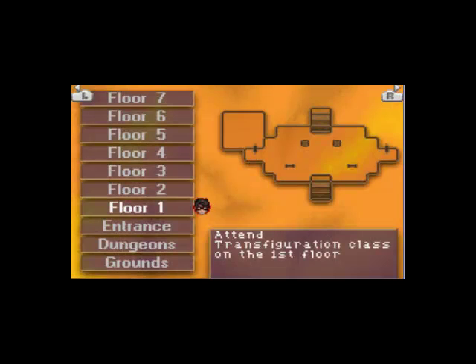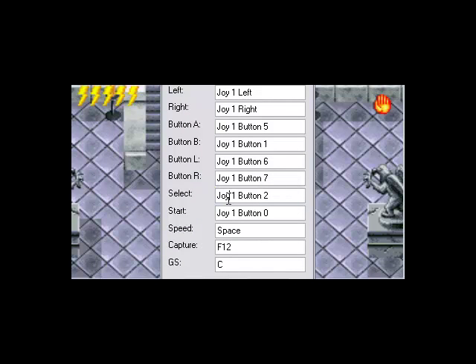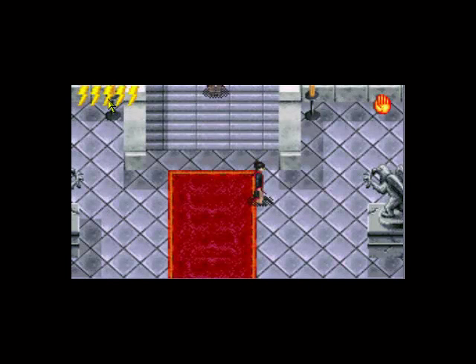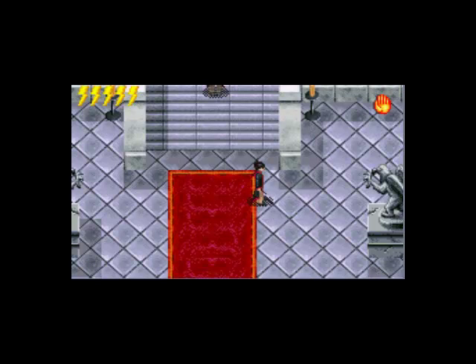We gotta go to... hold on a second, guys. Options, Joypad, Config, Config 1. I want Select to be... Start to be that. Wait, where do I have the buttons mixed up? Let's try if this works. Okay, I see now — turns out I actually had the controls screwed up the entire time. Great. Whatever, I can roll with it.